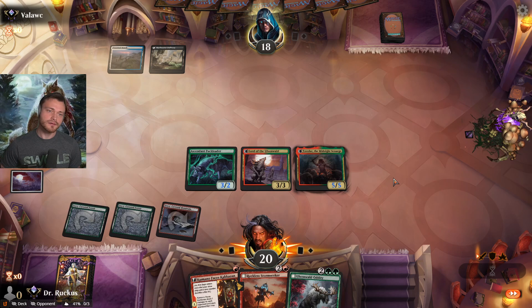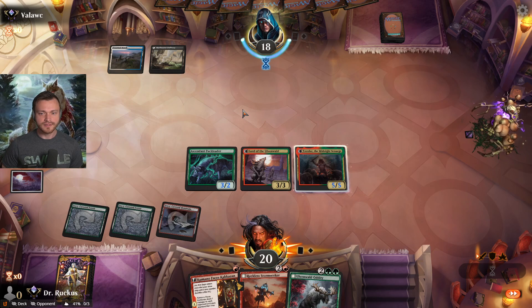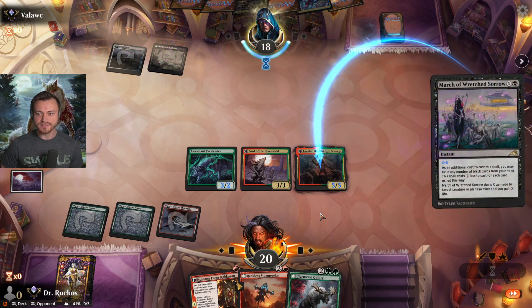I think it's a Faithful Absence — or a Vanishing Verse, but that doesn't hit either of our multicolored cards. March of the Wretched Sorrow, X equals five — wow, okay, interesting.